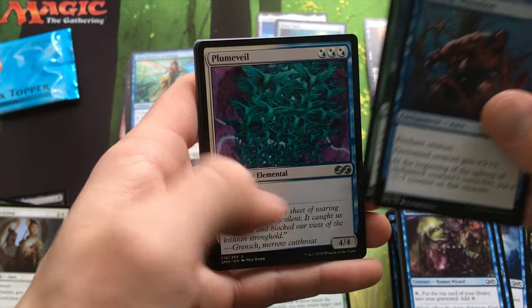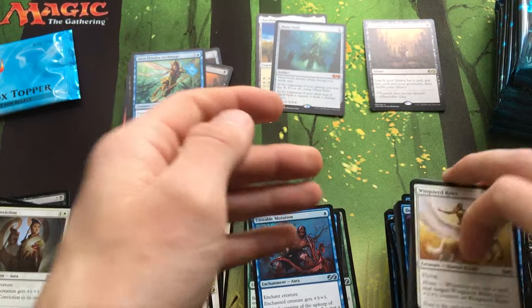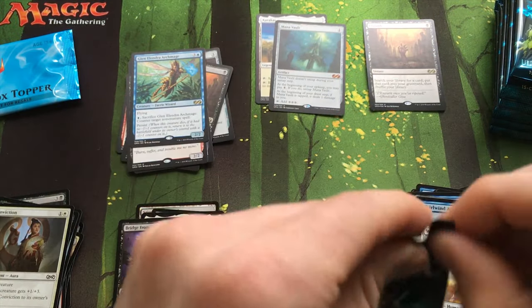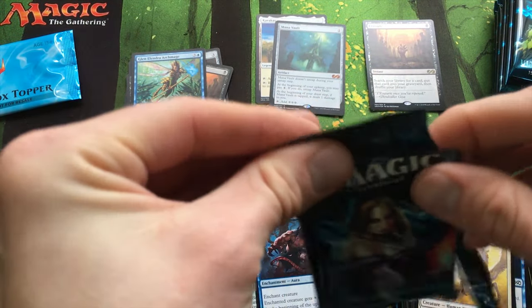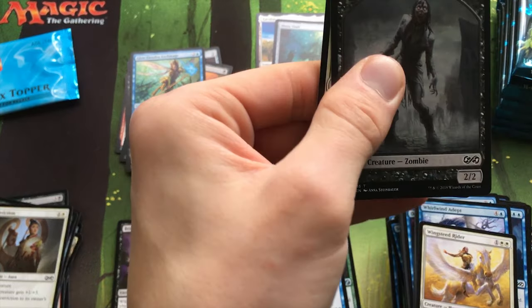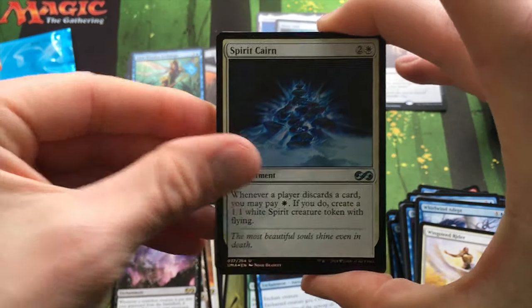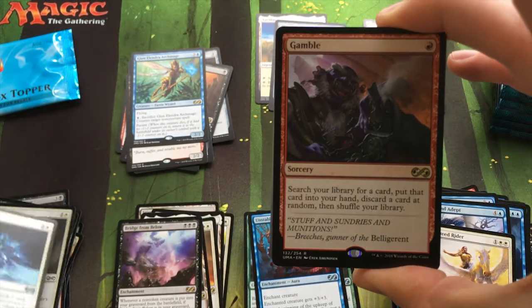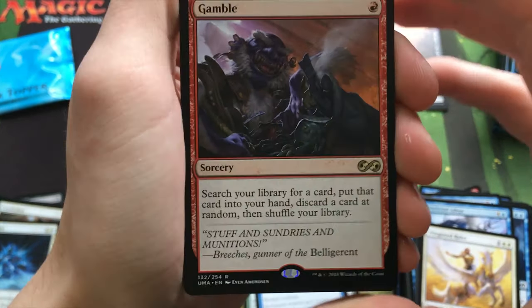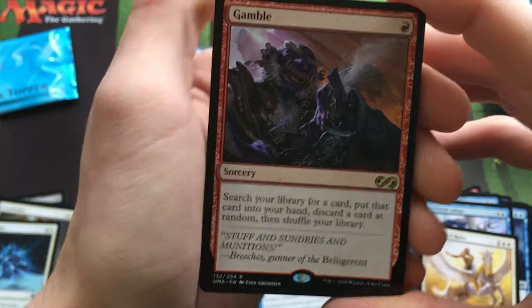Unstable Mutation, Boneyard Wurm, Pulmonic — I haven't seen Pulmonic in a while; I think it was in Modern Masters 2015. Zombie Token, Foil Spirit Charm — did we already get a Foil Spirit Charm? And a Gamble — I really like this new art but I don't know what I would do with a Gamble.